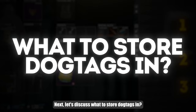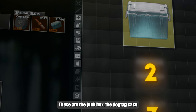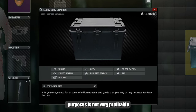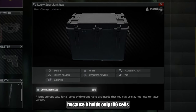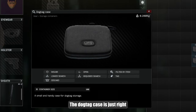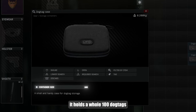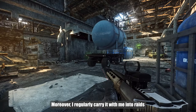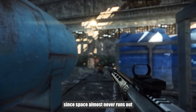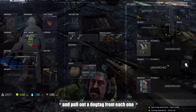Next, let's discuss what to store dog tags in. You can put them in 3 main containers: the junk box, the dog tag case, and the SICC case. Using the junk box is not very profitable because it holds only 196 cells, stacks 16, and costs about a million. The dog tag case is just right — you can exchange it from Jaeger for 160k. It holds a whole 100 dog tags and only takes up one cell. Moreover, I regularly carry it with me into raids, which is very convenient since space almost never runs out. You can quickly run up to a pile of bodies and pull out a dog tag from each one.